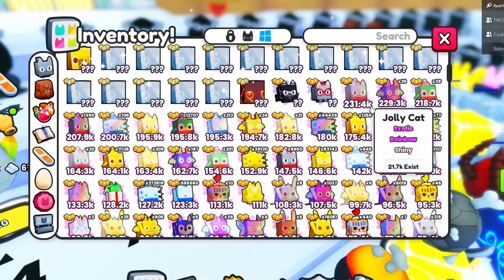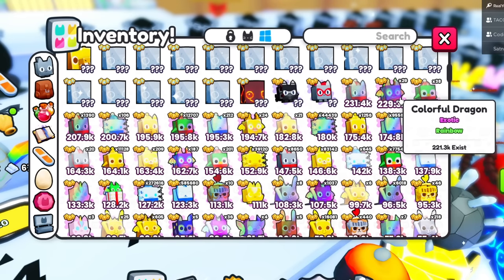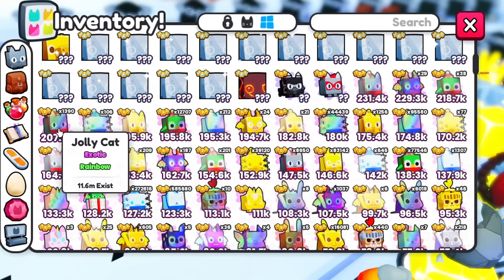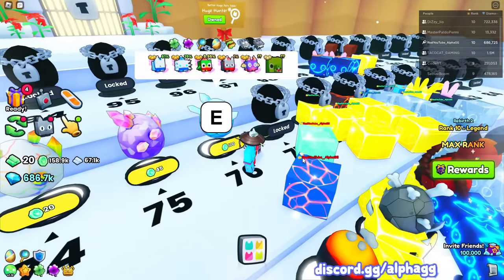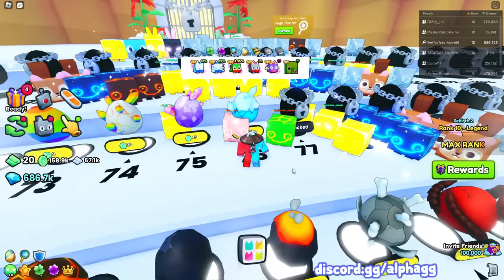Our best stat pet is a shiny rainbow exotic jolly cat. We got 29 rainbow colorful dragons but didn't get a single shiny rainbow colorful dragon. We got almost 1,400 rainbow jolly cats and only one shiny rainbow jolly cat, and that's with all 55 shiny relics and a shiny hunter book on - that's actually kind of crazy.